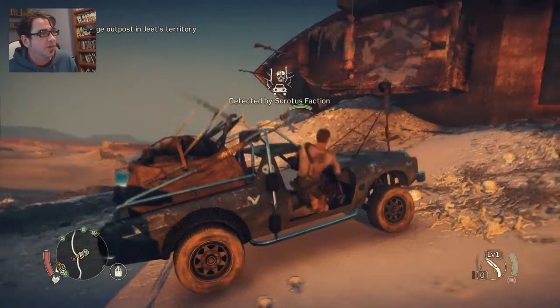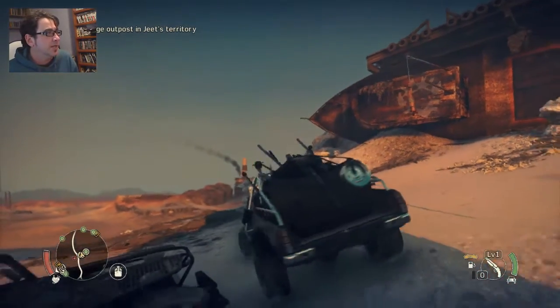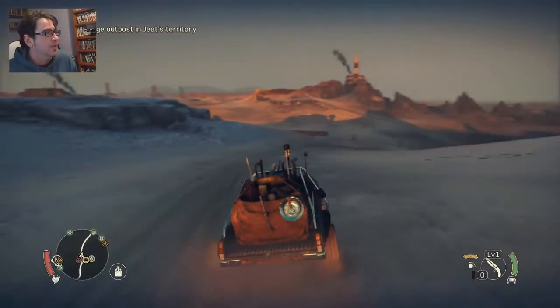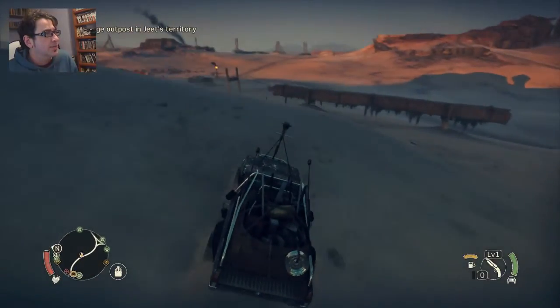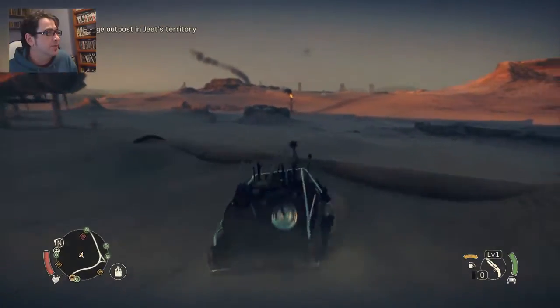Anyway, I found this scrap vehicle. It's just got heaps of junk on the back, and if I take it back to Jeet's hideout, I get a lot of scrap. So I think that's what I'm going to try and do now. Now where is Jeet's hideout? Maybe I can find another vantage point on the way back and thus get heaps of scrap and do a mission.